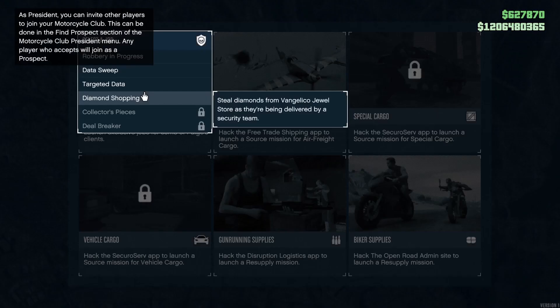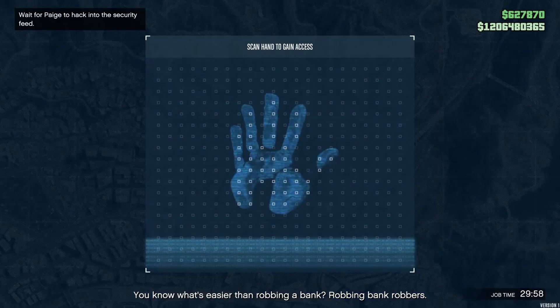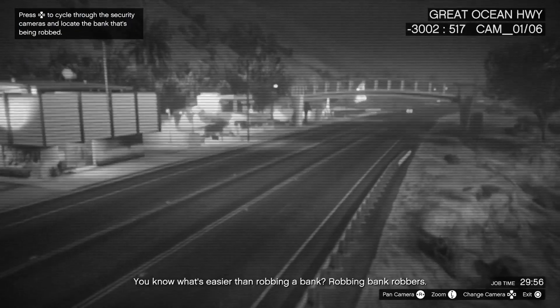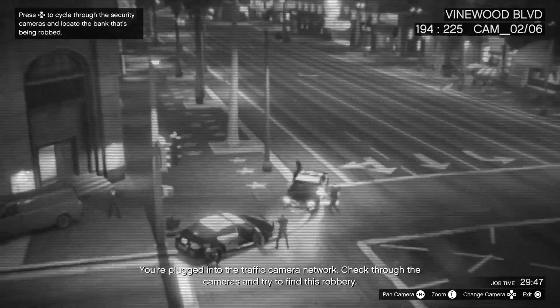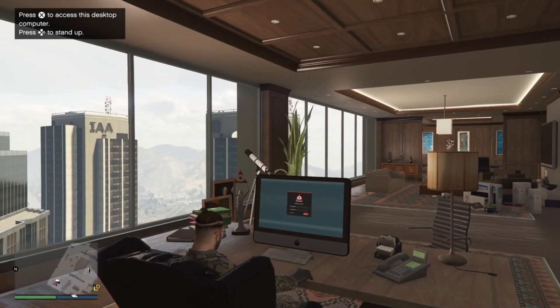To start out this guide, you will need to enter the Terrorbyte and begin a client job — preferably the Robbery in Progress client job due to its simplicity. This can be done in an invite-only session to avoid interference from other players. In this mission, you will need to use the Terrorbyte's cameras to find an active robbery location, and once this is found you will need to head to the bank where it is situated.